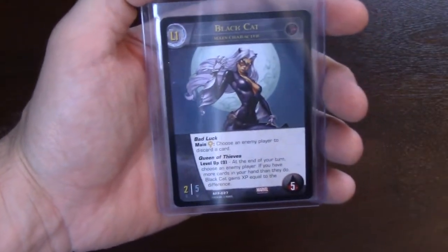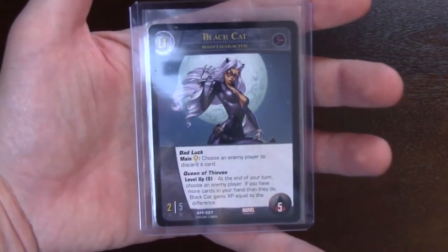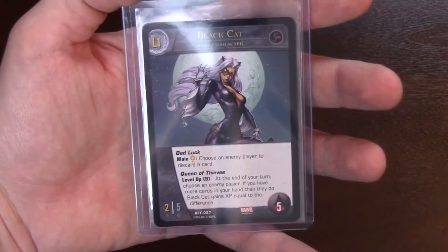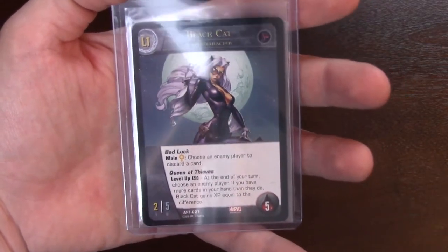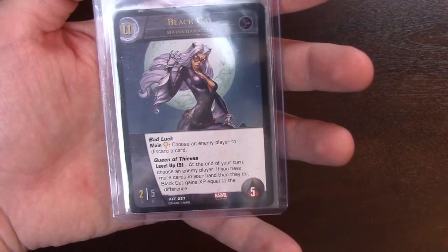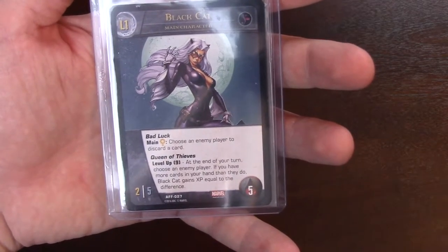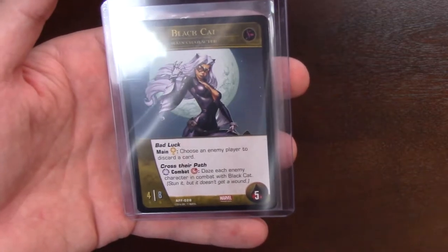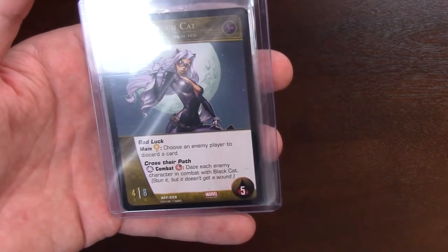Let's start with the Femme Fatales — the evil characters. Keep in mind they're all girls, and you get four of these and four of the A-Force. First up is Black Cat. For one yellow energy, she can choose an enemy player to discard a card. Her leveling mechanic, Queen of Thieves: at the end of your turn, choose an enemy player — if you have more cards in hand than they do, you gain XP equal to that difference. When she levels all the way up, she gets Cross Their Path: anytime you're in combat, she can daze an enemy character in combat with her.